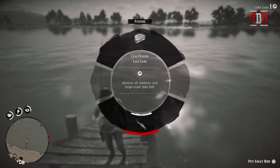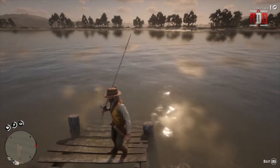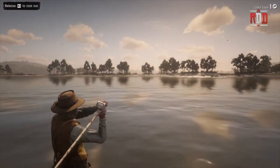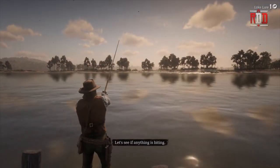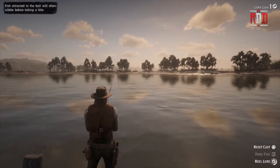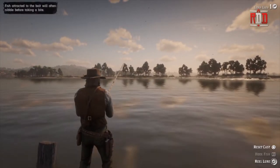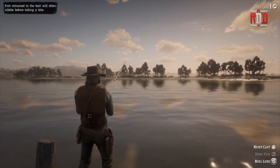I'm going to hold down L2 and then hold down R2, and Arthur will cast it out. I'm keeping L2 held down, and it tells you down there in the bottom right what to do.